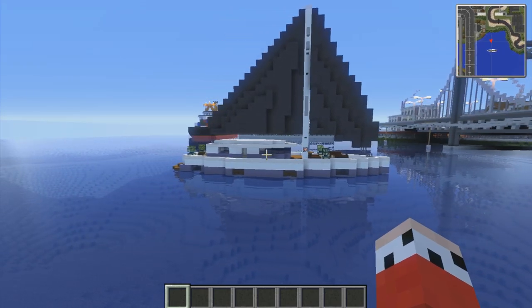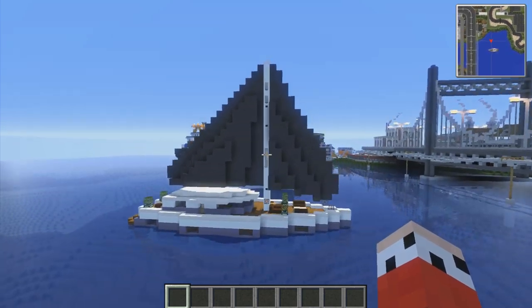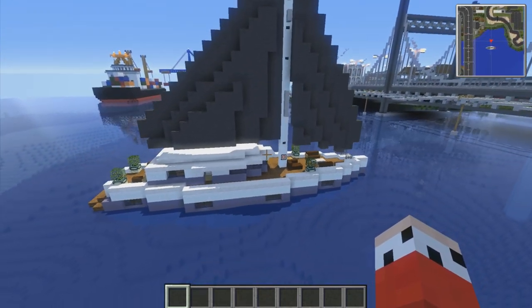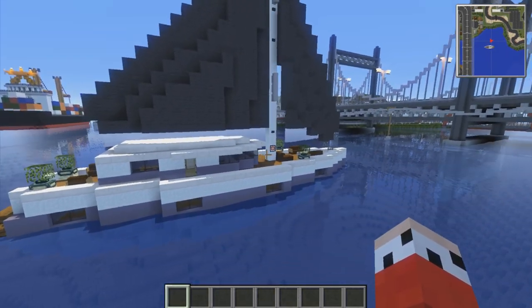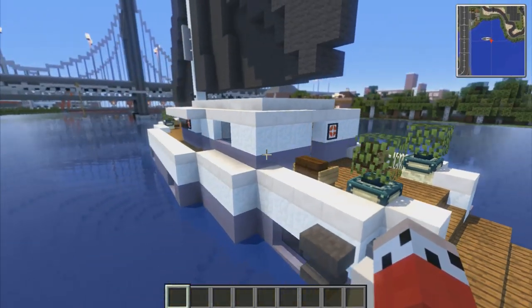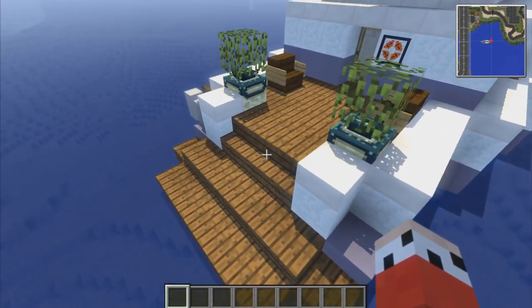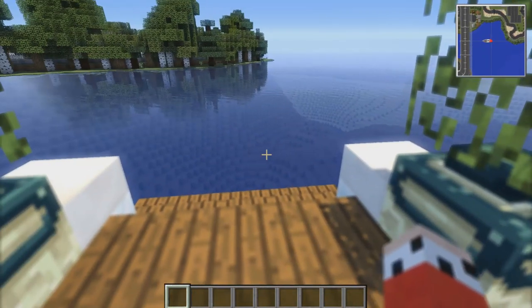We're back at the yacht today, we're going to be doing the interior to it, and I really like how this has turned out. It's one of those ones that every time I've logged onto the world and seen it, I've liked it even more, which is a really good sign. The exterior is all done — we've got the life rings and lifesavers on the side, some nice greenery for a bit of colour, and a huge back docked area. You could fish off the back when you're out in the ocean!